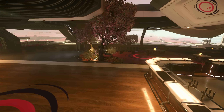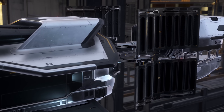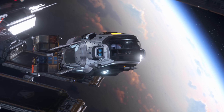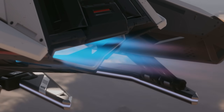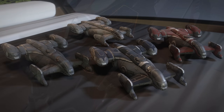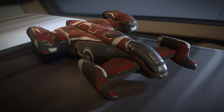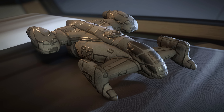For October 2022 subscription promotions, the subscriber ship of the month for RSI subscribers is the MISC Hull A, available to all RSI subscribers throughout this month. There's also a promo for the Hover Quad. This month's sub flare is Cutlass Plushies — Centurion subs get the Cutlass Black Plushie, Imperator subs get the Cutlass Red as well, and in the sub store there's the Cutlass Blue and Steel Plushies. Silly little things but some people will be happy with that.